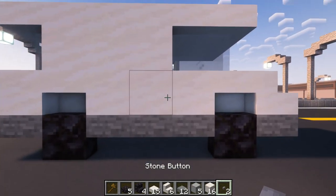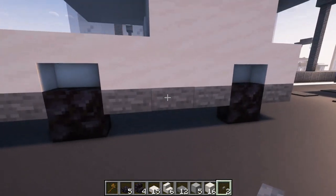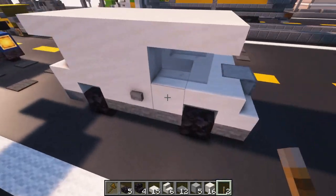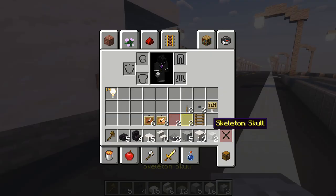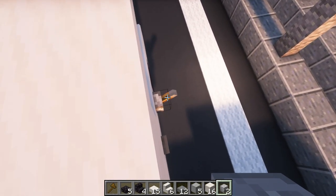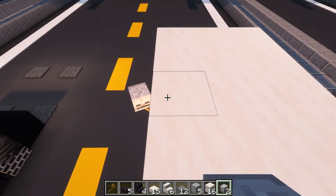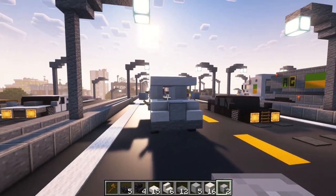Take your stone buttons and place them like this on both sides — it's kind of like a door handle. Now grab yourself a lever and put your levers right here. I tried to find a survival equivalent of this block but I couldn't, so grab your skeleton skulls and place those right on top — angled like that. You want to be able to see behind you — that's the point of mirrors. You now have kind of a shell of a vehicle.